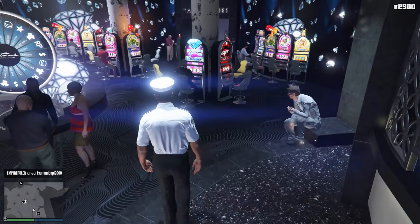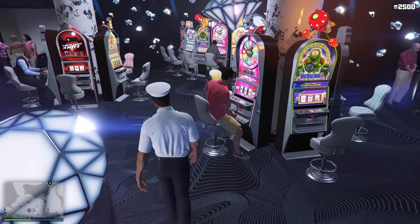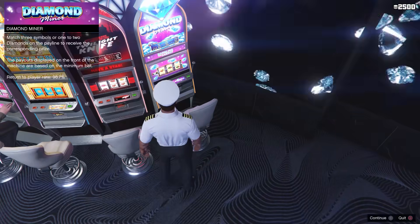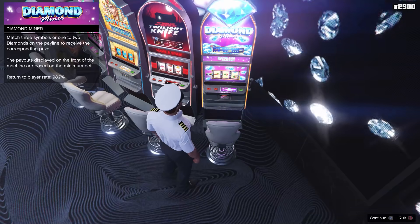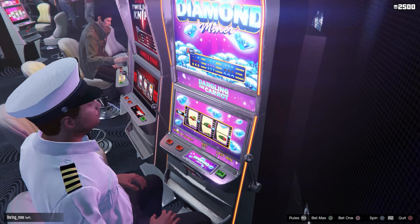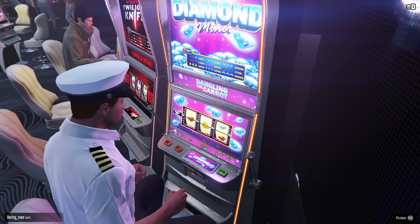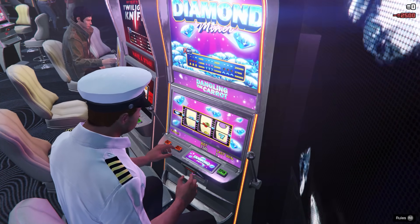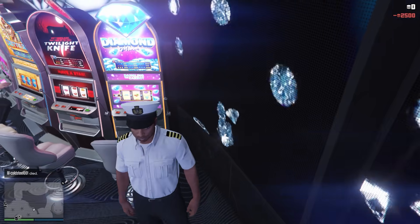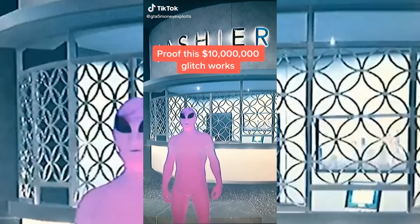He said if someone is there you need to exit the casino and interact — I guess he means if it's a computer player, but no one's there. Press right d-pad to get on it. Then he says you want to spam max bet and spin — spamming triangle, spamming triangle, X, spamming triangle. Nope. Didn't even win anything the first try. I guess that one didn't work.